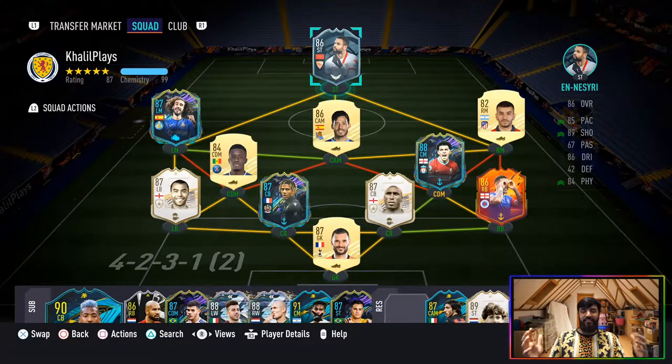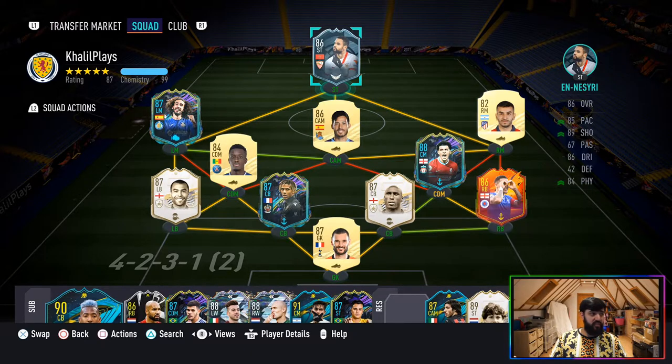This is the team I used Yusuf El Nasiri in — I played him up top in a 4-2-3-1. Overall, first impressions: I actually think this card is terrific value. This card played phenomenally for me considering he played about four games. I've rushed this review a little bit, similar to the Tradivo review which will be out soon — do check that out. Overall, I think this card played really well and I was surprised with how well it played considering how cheap he is.